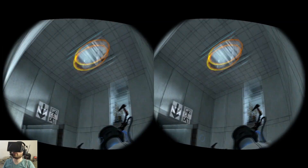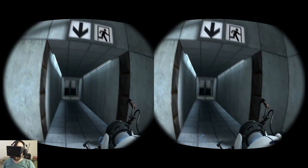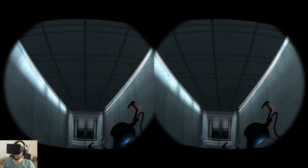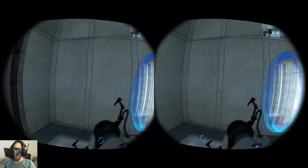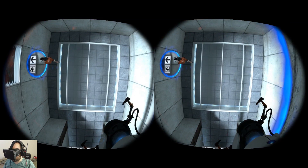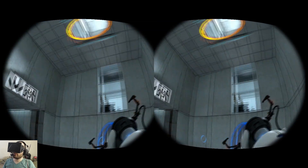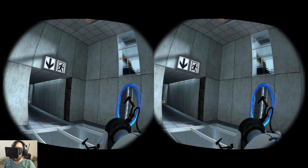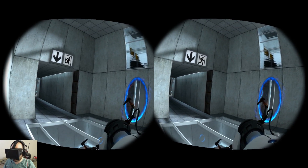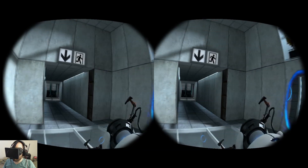Now if I jump back in, this room suddenly feels quite a bit smaller. And I feel like when I walk under here, I'm just barely crawling through a much smaller tunnel. This portal - I feel like I wouldn't even fit through it, like my body is going to scrape against the sides as I go through it. So I feel quite a bit larger. The settings don't really go high enough for me to feel really big, but I do feel quite a bit larger and the world feels smaller.